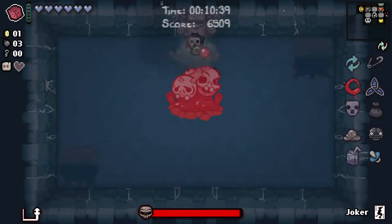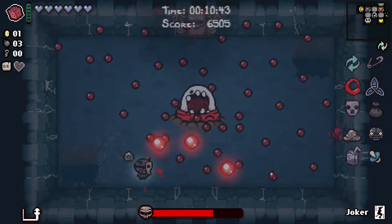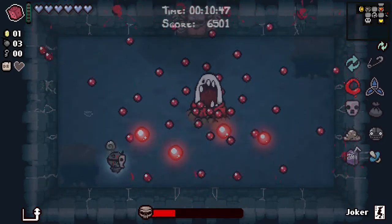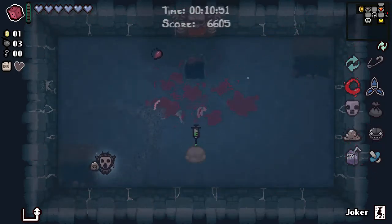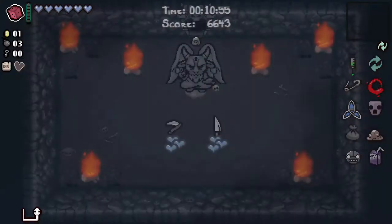We'll fight the boss — it might give us some money. Also, we can re-roll. You can see the Soul just pushing back all those shots. I'm happy to try and take a deal with the devil, so we'll do that.